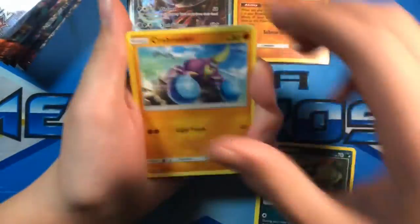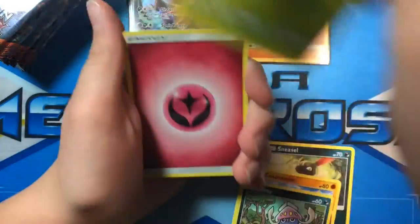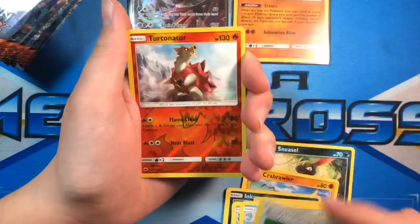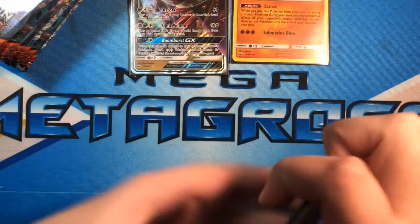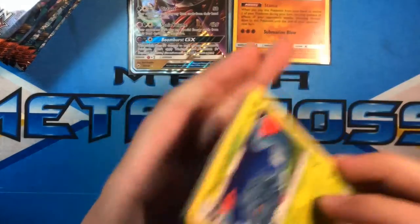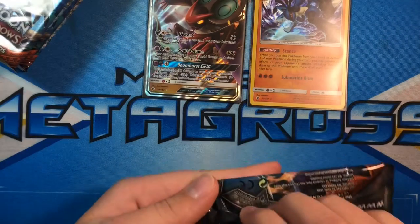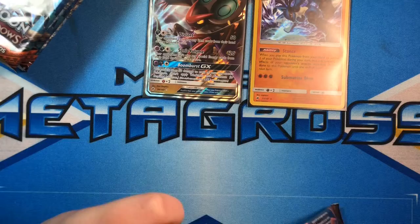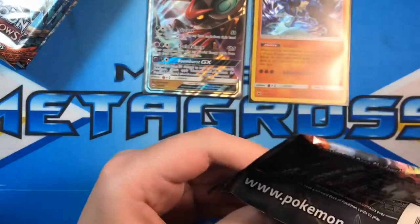Sneasel, Brawler, Ralts, Inkay, Dewpider, Energy, Gloom, Shedinja, Bodybuilding Dumbbells, Turtonator which is a rare, and a Tangrowth. So far only two hits out of the box — Noivern and Lucario. See if we can't get something else. Although if those were only hits and then a Charizard would be another one, and then that's it for the box — I won't complain. Rainbow Rare Charizard, that is. I'd probably complain if it was a regular.